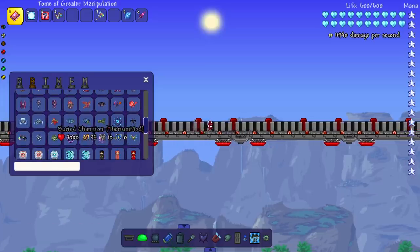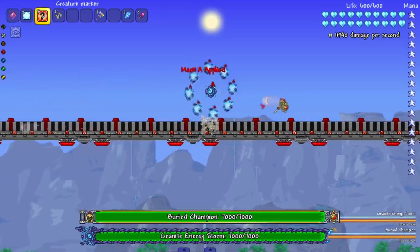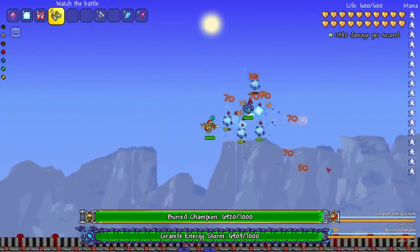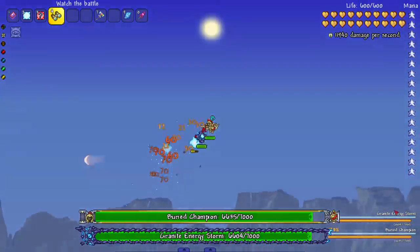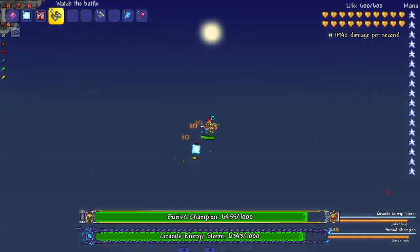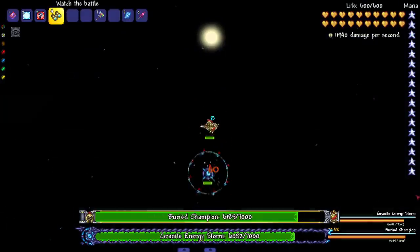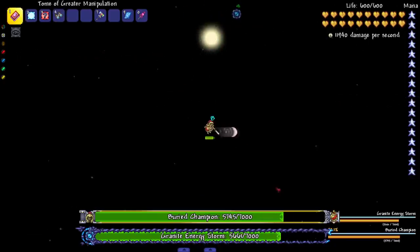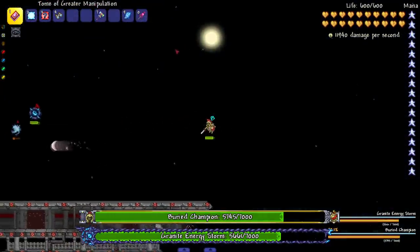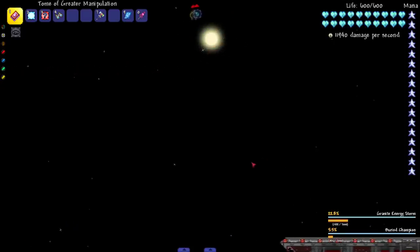Let's see a matchup: Berry Champion versus Granite Energy Storm — two differently-themed bosses. They have the same health but completely different playstyles and attack styles, so we could get a completely random outcome. With multiple health bars on screen they're gigantic, and we also have the Calamity ones on screen too. They're flying off screen again — but wait, I can actually move them! Come over here, fight each other back on screen, don't fly off again!